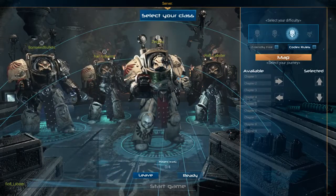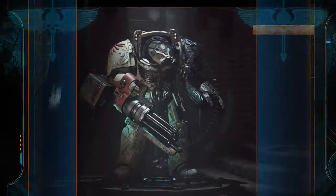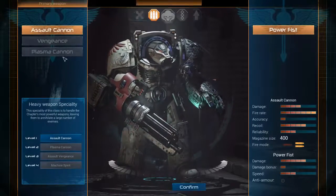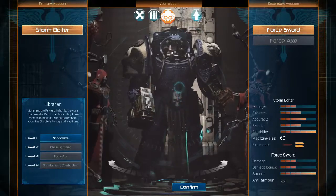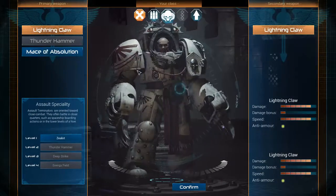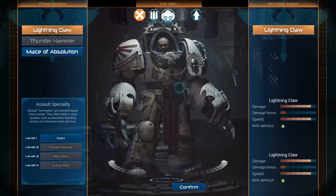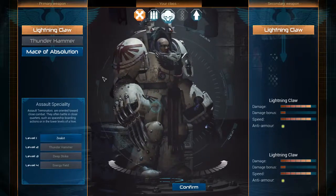Can you customize your character? Select your class — we can pick what weapons you have. I want to be the flamer guy. Oh, I can't. Wait, yeah I can. For some reason none of these guys have flamethrowers. This is Space Hulk — the most iconic weapon is the heavy flamer — and none of these guys have flamethrowers.